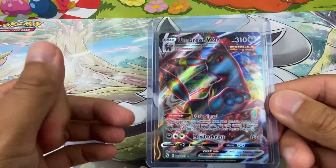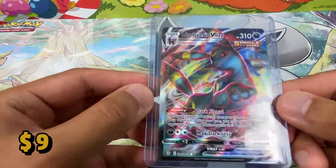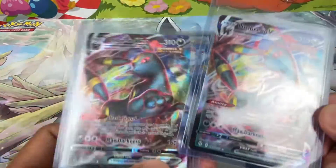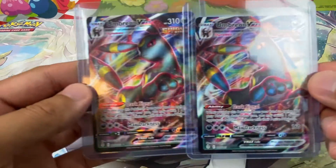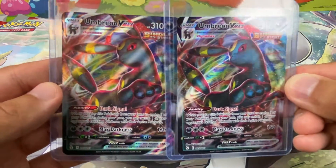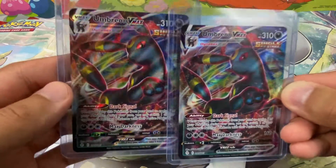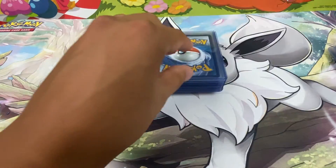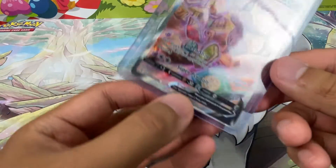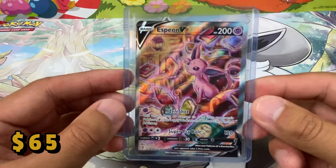Next we have — I think from Evolving Skies — the Umbreon VMAX. This is the Single Strike Umbreon VMAX and I think I actually have two of these cards. I love this art — all the colors in the background, the whirling around, the whooshes, very cool. And so far this is my best pull out of Evolving Skies.